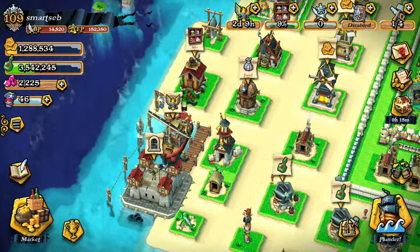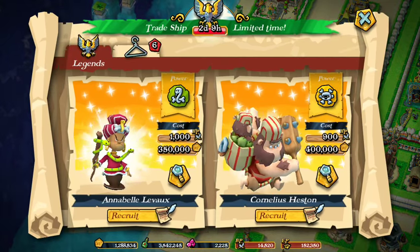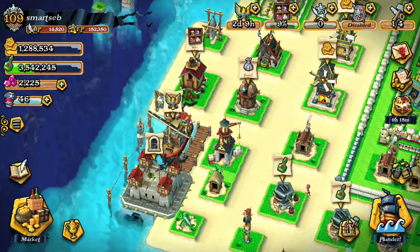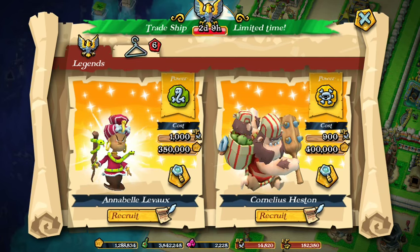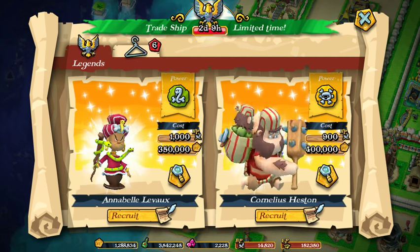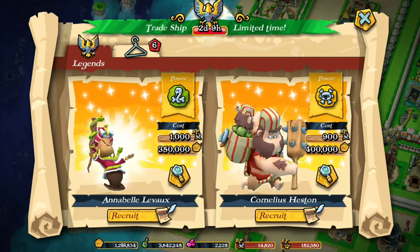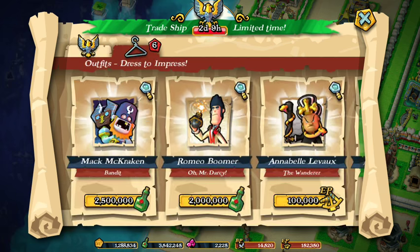Do you have enough gold to buy both of them? I think so, yeah, should be good. And also have enough battle points. So what I think I'm gonna do is recruit those two pirates and try them — if not today, then in the following days.